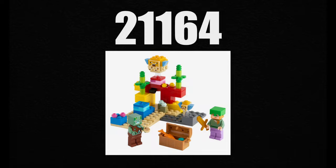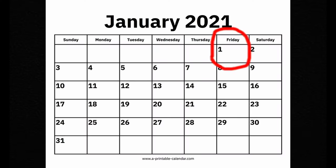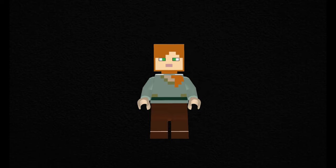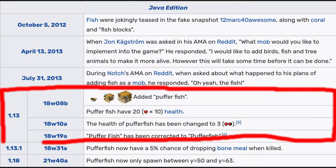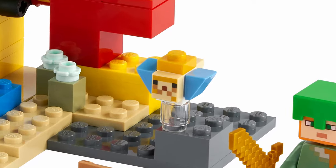Next up is set 21164, The Coral Reef. This one holds a special place in my heart since it was the first of these $10 sets I got my hands on. It released on January 1st, 2021, retailing for $9.99 USD or €9.99. It has 92 pieces and depicts a coral reef in a warm ocean biome. The character minifigure is Alex, who comes with a gold sword, a turtle helmet, and enchanted leggings. This set was the first time we got the pufferfish in LEGO. The hostile mob is a drowned, and the fourth mob is a baby pufferfish.